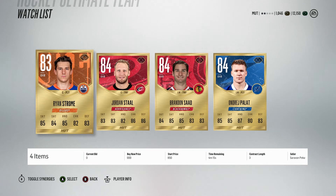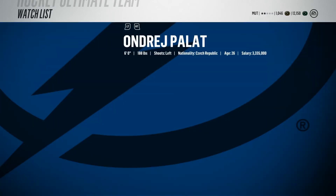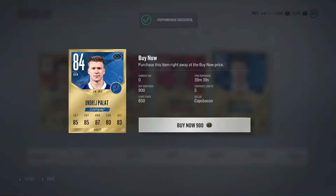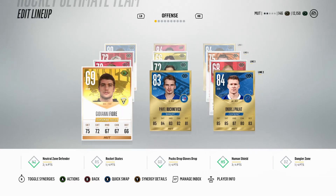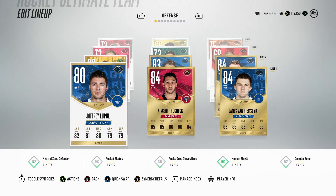I've been looking at a couple of players on the watch list. Out of all these cards, Palat looks the best — pretty good skating, good shot, and good hands. I decided to go with André Palat. This card looks absolutely sick for 900 coins, definitely taking it. After buying Palat, I threw him on the second line so our first two lines are pretty good. Let's head into game number two.